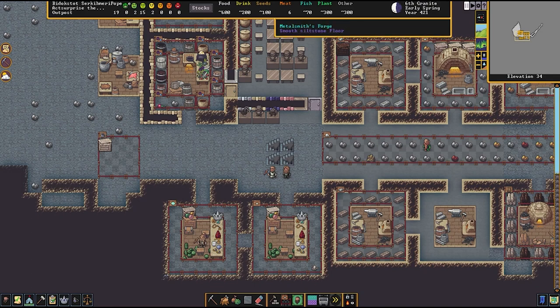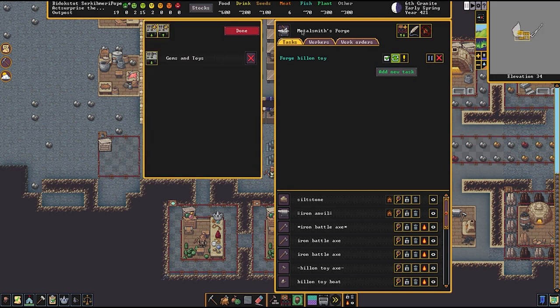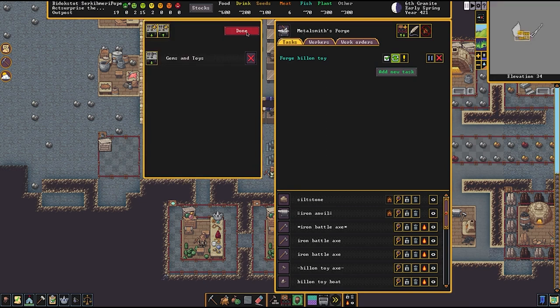Here we have a metalsmith's forge set to forge billon toys. Billon being a metal — basically a hybrid between copper and silver — not very useful for functional purposes but worth a decent amount on the open market, so making toys out of it is not a bad thing. We are having this forge make billon toys and then telling it to deposit the toys to the gems and toys stockpile.